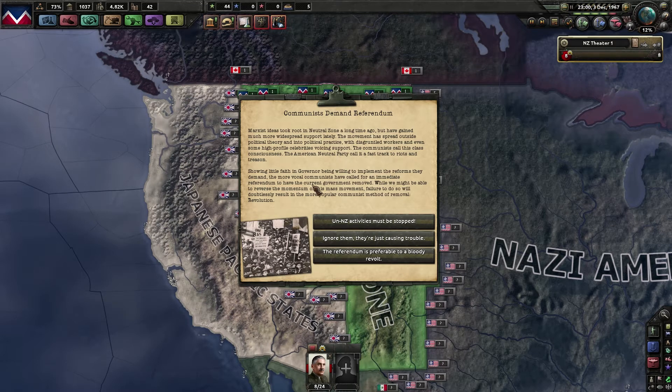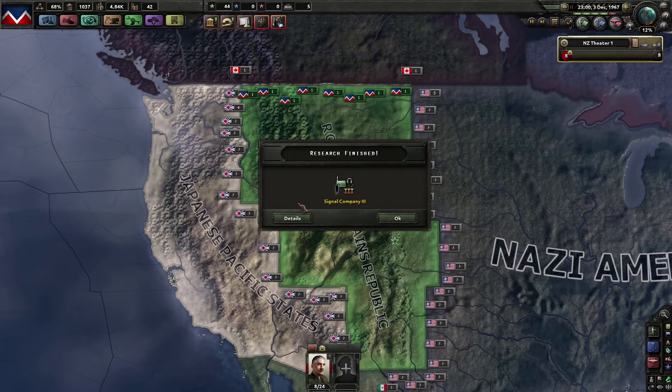Communists demand a referendum. Marxist ideas to grow the neutral zone — long time ago. We must stop: we lose 100 political power, communist popularity changes by minus 10%. If we ignore them, it gives national unity minus 10% for a whole year. Or — preferable to a bloody revolt — they become the ruling party, political elections will not be held, and we lose 5% national unity. So yeah, we're going to do that and switch over to the communist party.